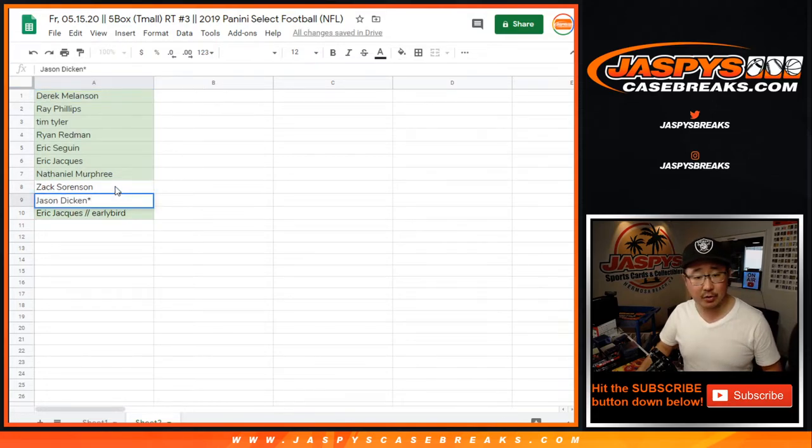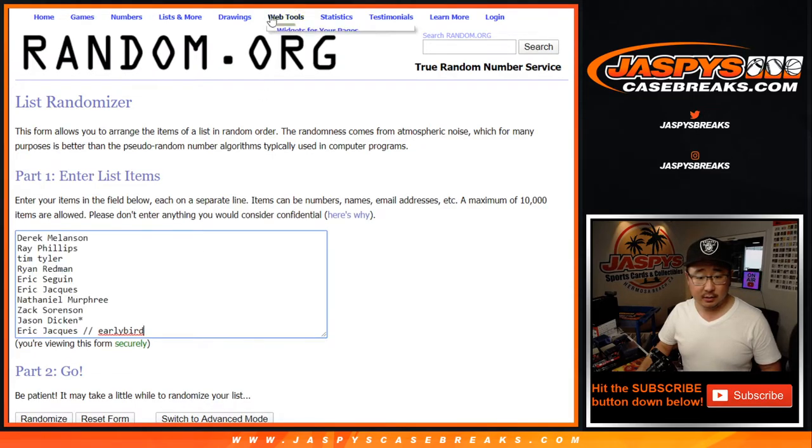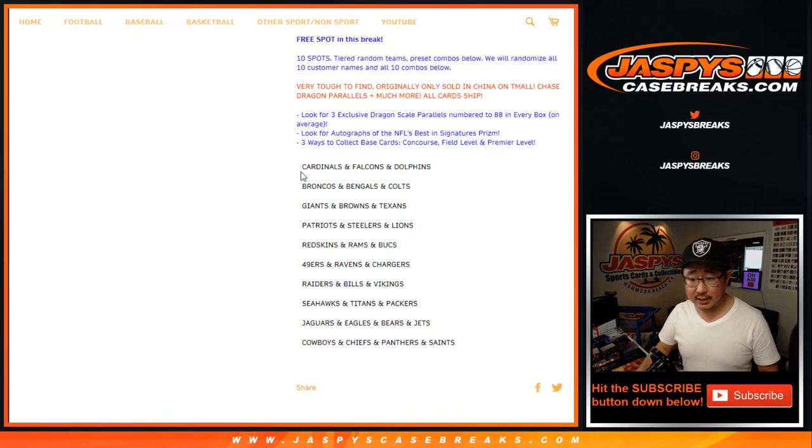And Jason, you get the last spot mojo star next to your name. Let's keep track of that. Let's grab the tiered teams.